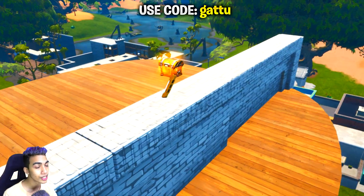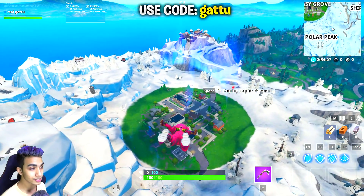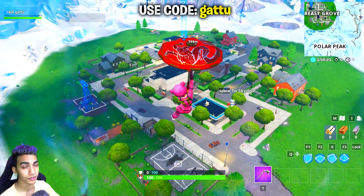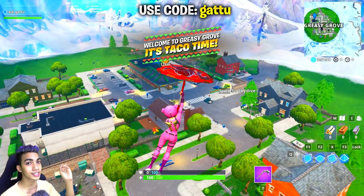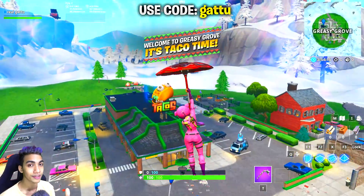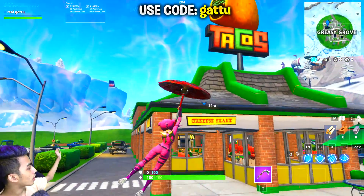Once you're done collecting that one, move on to the one at Greasy Grove. Follow this gameplay very carefully because there are a lot of things at Greasy Grove. This visitor recording is going to spawn inside the restaurant, and there are a lot of tables over there, so please don't get confused. As you can see, I dropped in front of the taco shop.